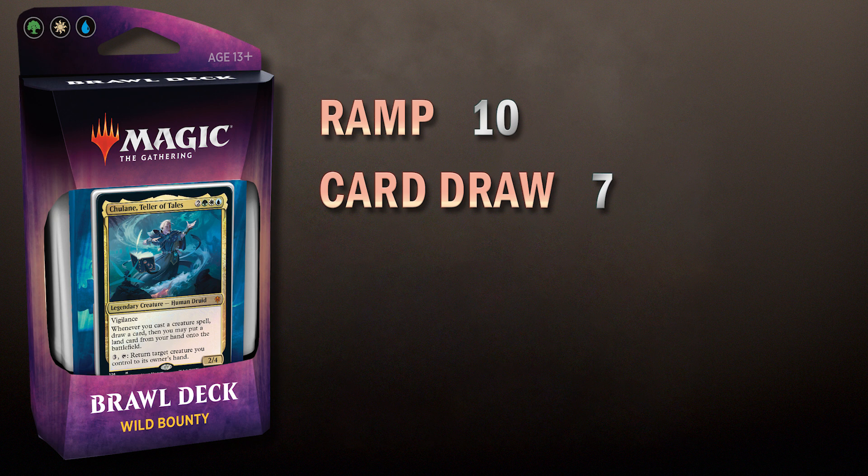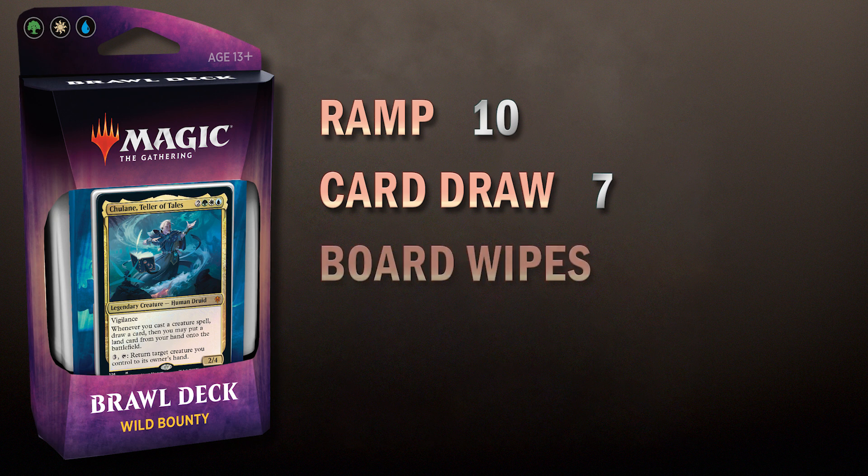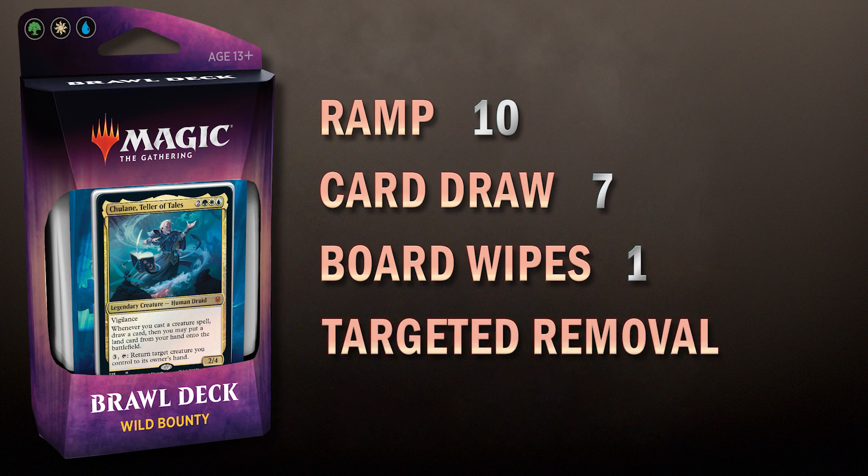One thing we noticed when we played them is board wipes — there's only one. There's just not a lot of board wipes in general in any given standard environment, so it's not that surprising, but one board wipe is tough in Commander. I've seen a lot of Brawl games go very long now. Single target removal: there are six to seven sources of them — some are attached to creatures, some are spells. Overall, this deck actually has a very solid base.